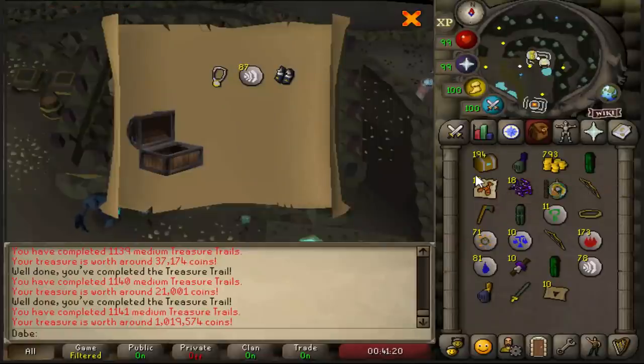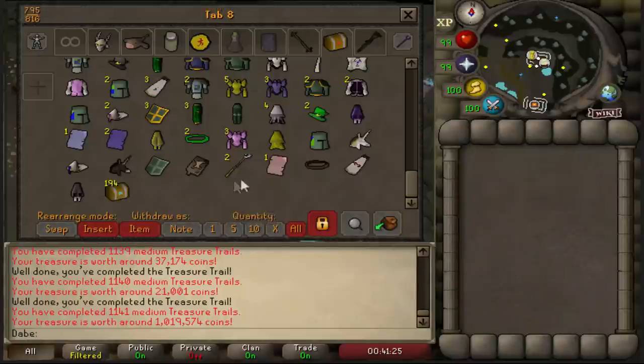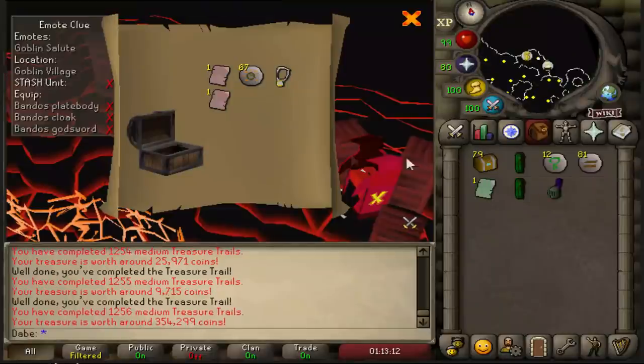Holy sandals number three. I think we've actually come around to a very even distribution on the boots now, except for the climbing boots G — but even four of those isn't that far out of line. Pretty nice, that's another one mil drop. One more ranger would be nice.